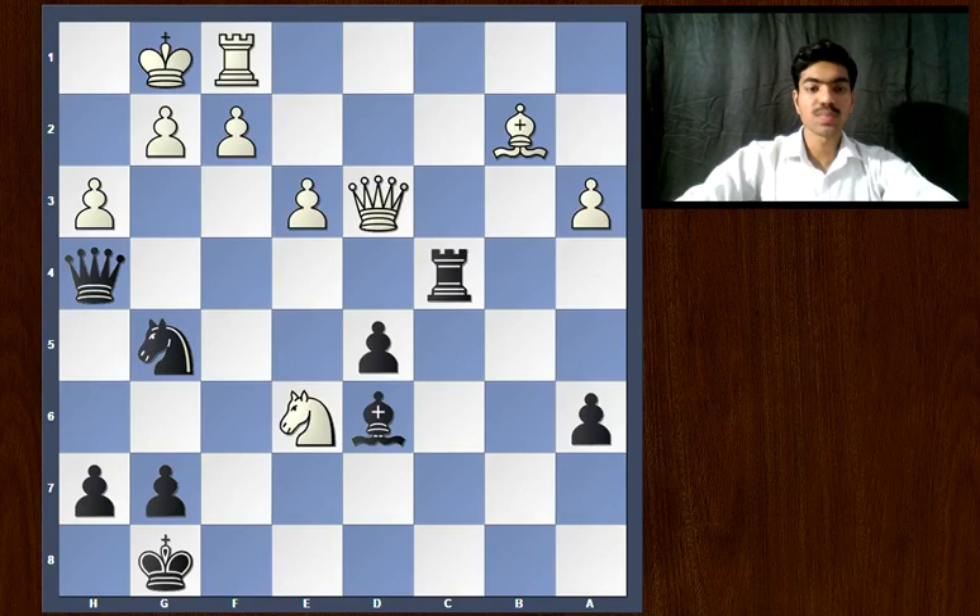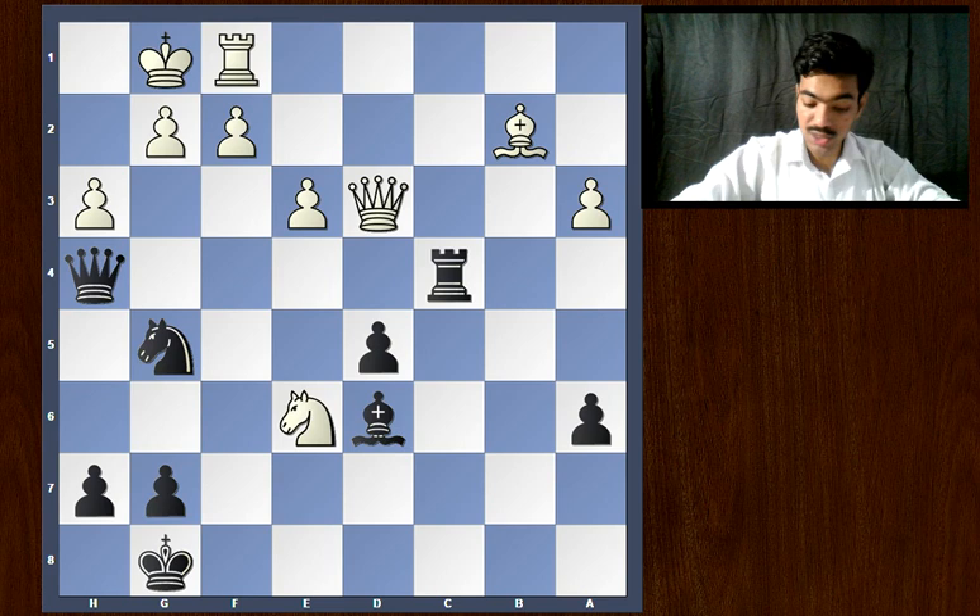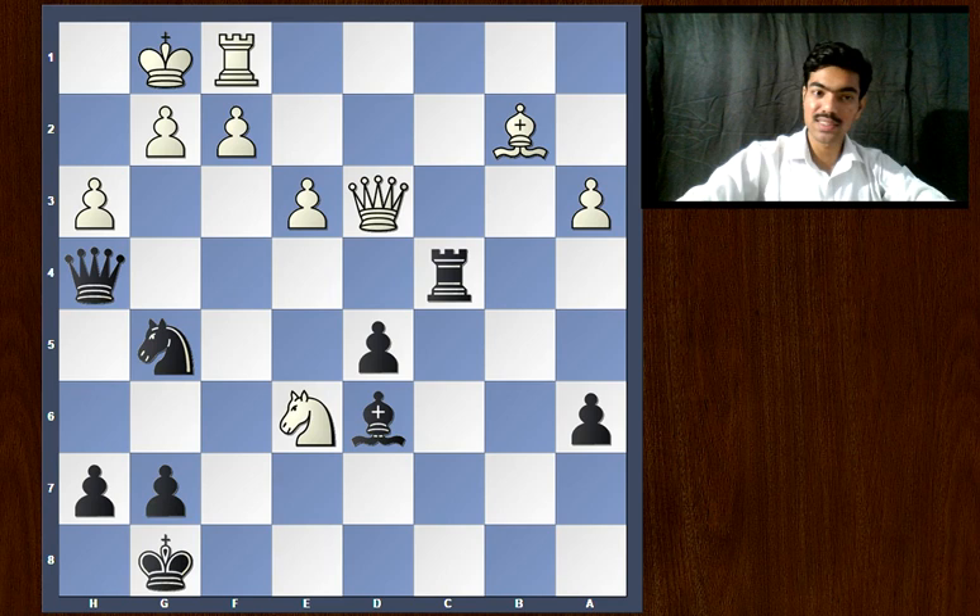For today's chess move day, we're gonna have to take a leap back in time 179 years ago. This was a great game played between John Cochrane versus Staunton in London, 1842. That's 179 years ago and still it's quite a beauty.